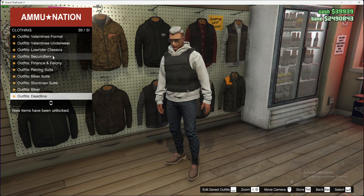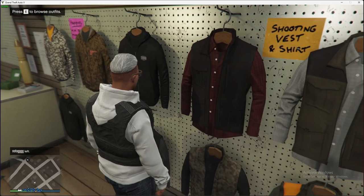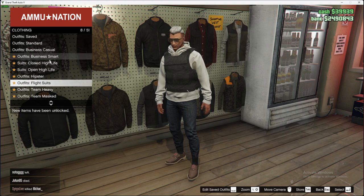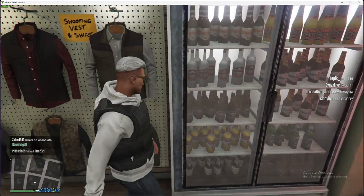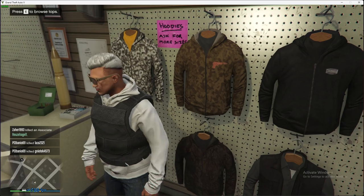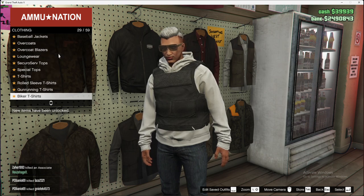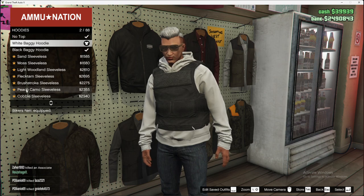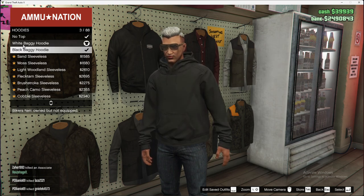Look for hoodies — actually, don't browse Outfits, browse Tops instead, sorry about that. Under Tops you'll find hoodies. If you want to get armor over the hoodie, only two hoodies work: the black baggy hoodie and the white baggy hoodie. These are the only ones that will work with armor on top.